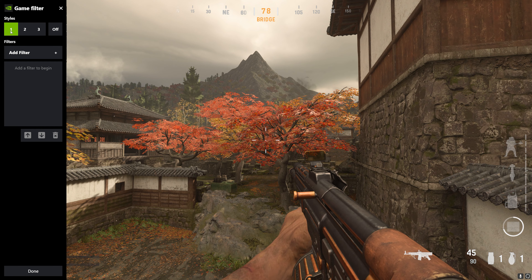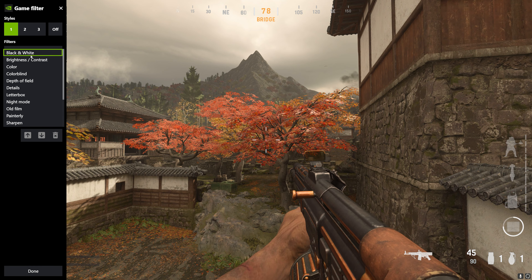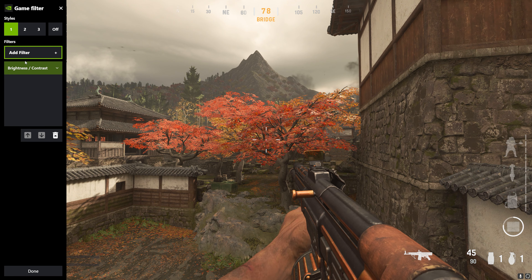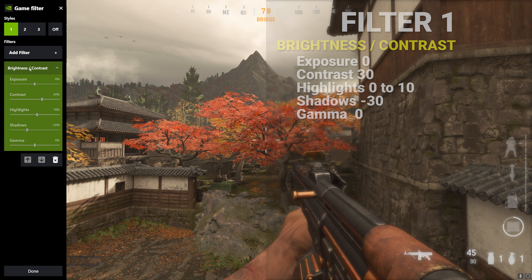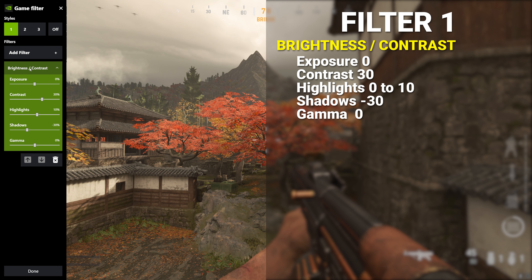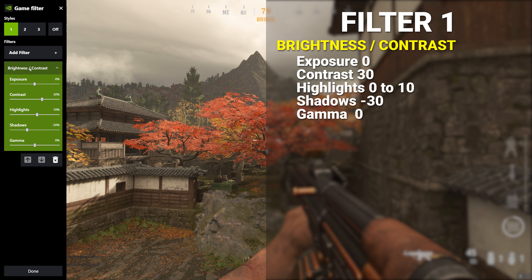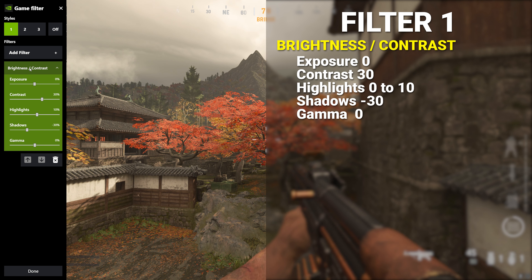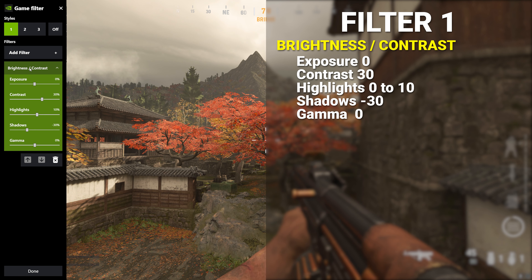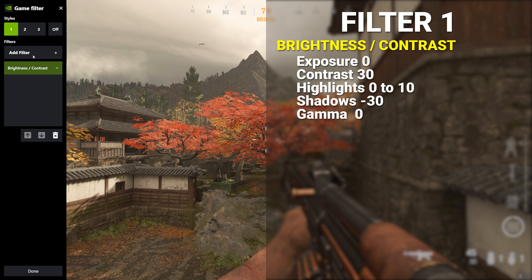Click on one of the numbers to select a filter profile. Expand the add filter drop menu and add a brightness and contrast layer. Click on the filter to open the settings. Set the exposure to 0, contrast to 30, highlights to between 0 and 10, shadows to negative 30, and gamma to 0. If you can't match our exact settings then close enough will be fine.